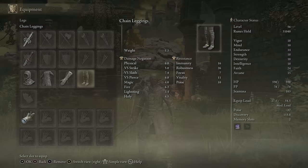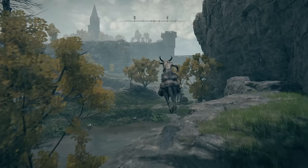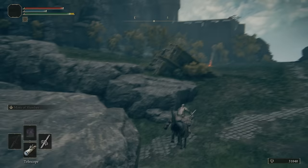Now we'll head south into the Weeping Peninsula. I'm going to warp to the south of the Lookout Tower grace site and then just head south-east. If you saw the previous video and grabbed all of the super duper early game weapons, you should also have this site of grace. Before long you'll come to a campfire where we can purchase our second armour set.